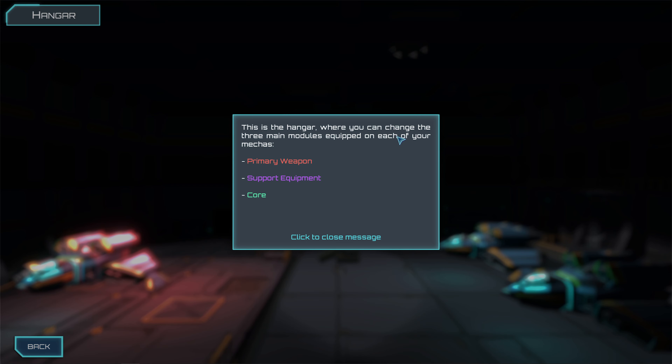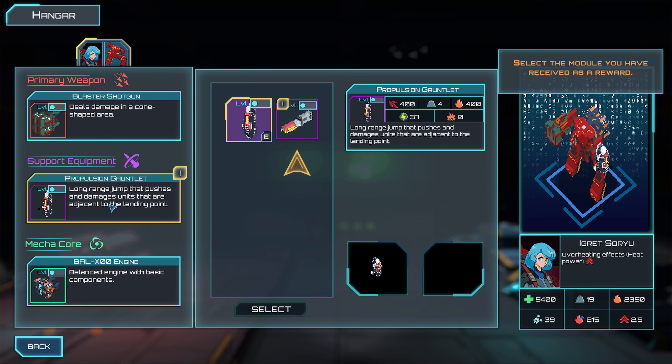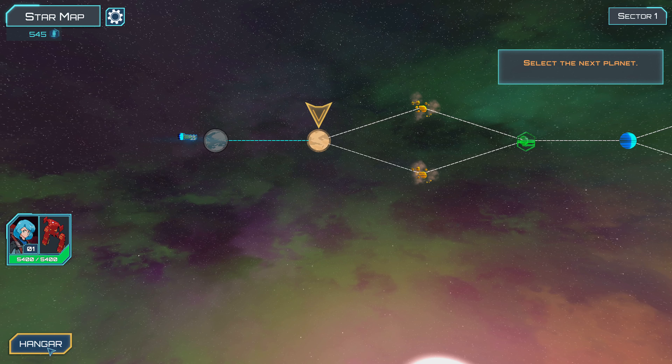So the hangar is where you can change your three main modules equipment on each of your mechs: primary weapon, support equipment, and core. Support — so you want me to change this to the flamethrower? Okay, and back.